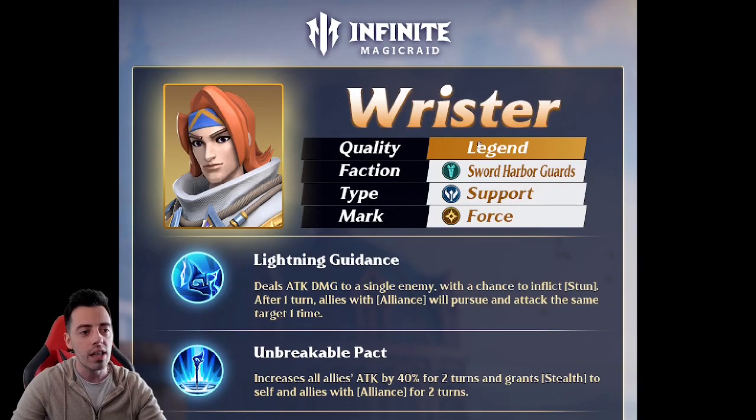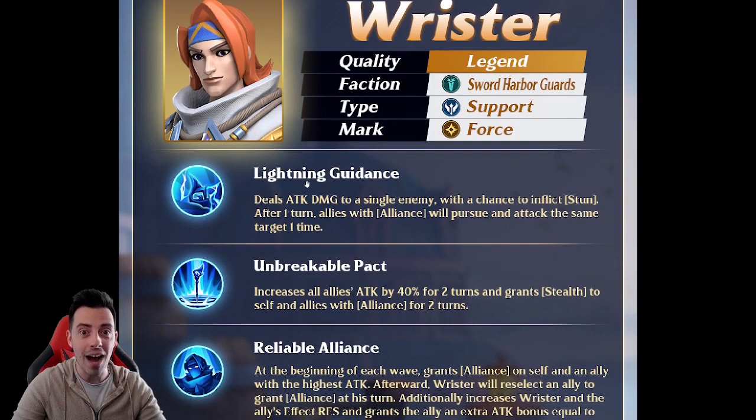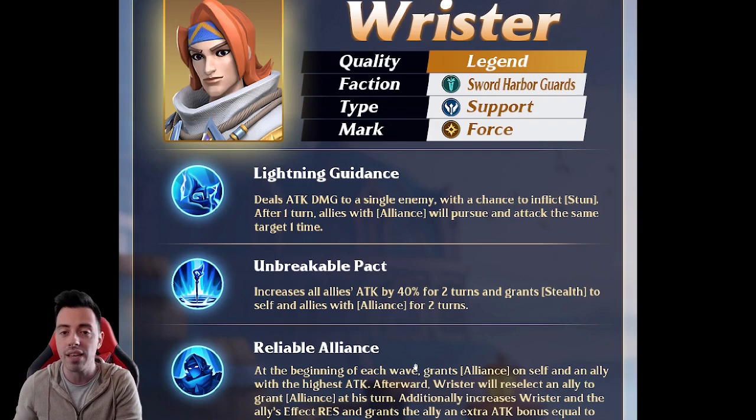Finally, let's talk about Rista, a legendary hero from the Sword Harbor Guards — maybe my 5th hero there, possibly replacing my Verto. He's a support hero with the force mark. On his basic attack, he deals attack damage to a single enemy with a chance to inflict stun, and after that, allies with Alliance will pursue and attack the same target. At the beginning of the wave, he grants Alliance to himself and the ally with the highest attack.